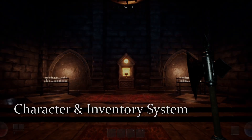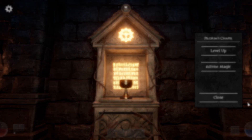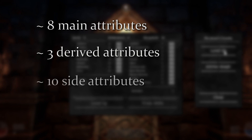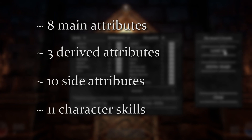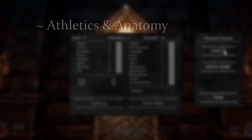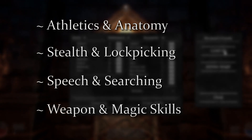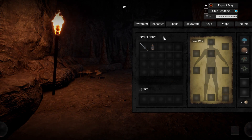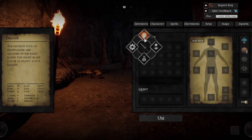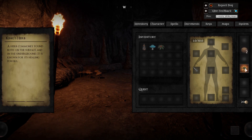All character actions are based on a detailed character system. The system consists of 8 main attributes, 3 derived attributes, 10 side attributes, and 11 character skills. These skills include things like athletics and anatomy, stealth and lockpicking, speech and searching, and various combat skills. The inventory allows the player to use items, combine them with elements in the world like in an adventure game, drop them, and ready them for quick use.